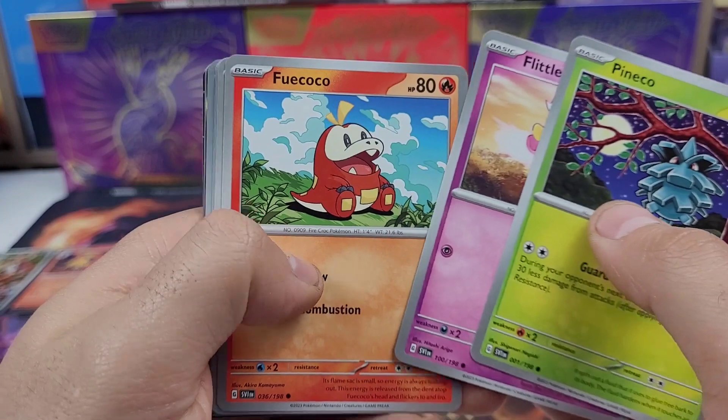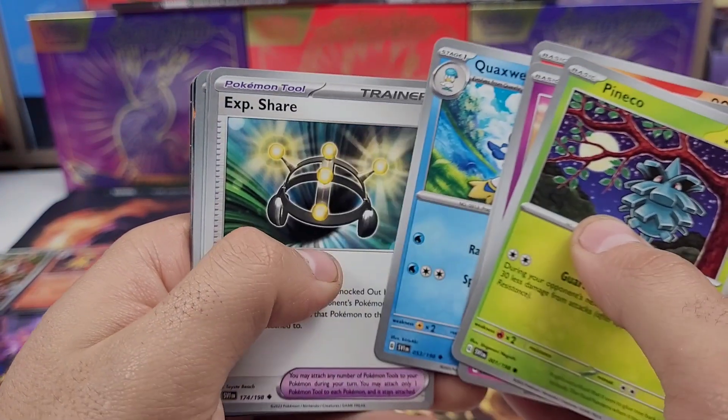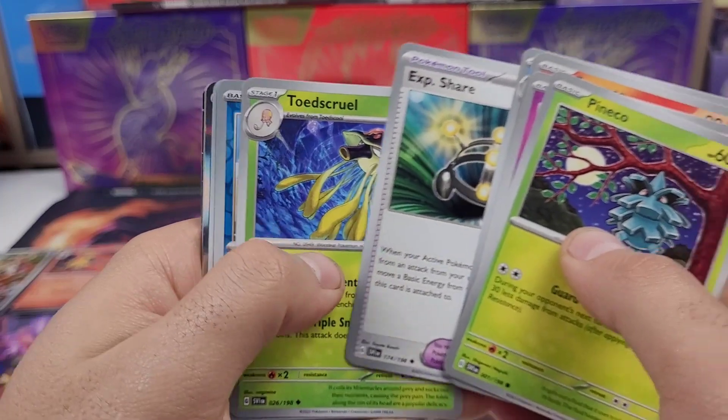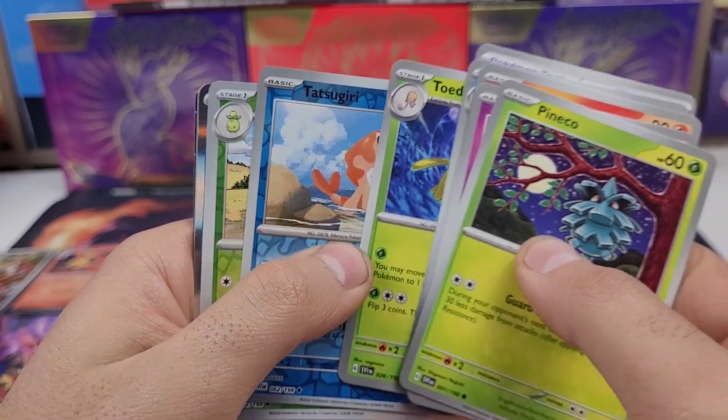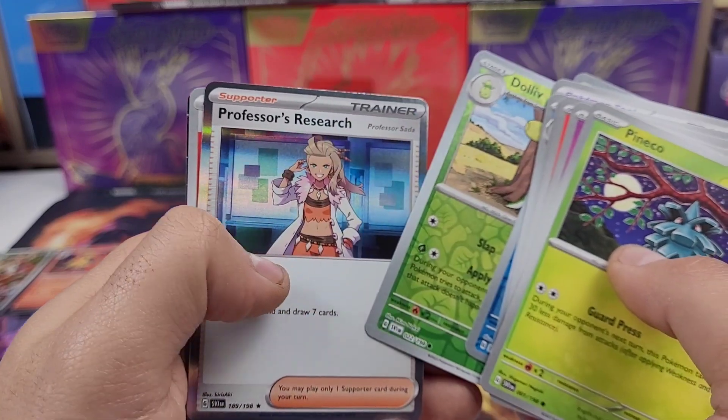Last pack cards: Pineco, Lillipup, Fuecoco, Drowzee, Quaxly, Exp. Share, Toadscool, Tatsugiri, Ditto, and Professor's Research.